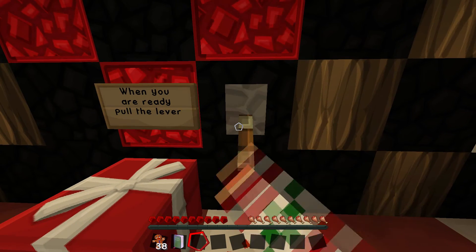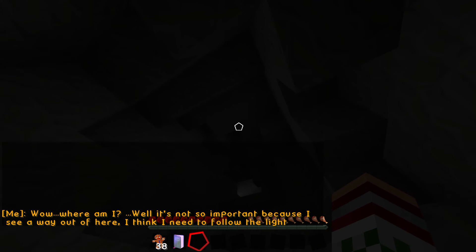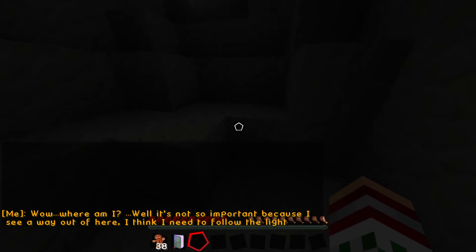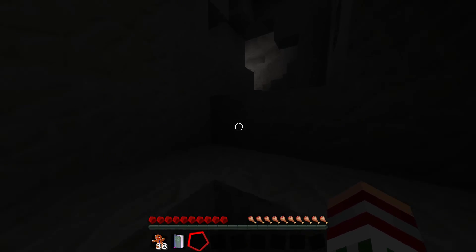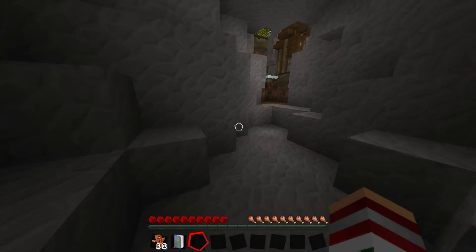Pull the lever when you're ready. Well, where am I? It's not so important because I can see a way out of here. I think I need to follow the light. Where the hell am I? Well, that doesn't matter — I can see the way out. I don't care that I just teleported into a fucking underground cave, at least I can see a way out.